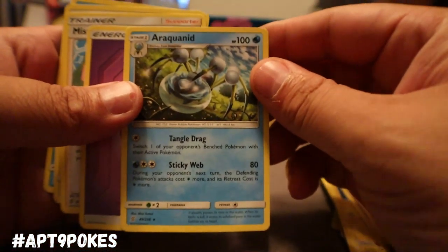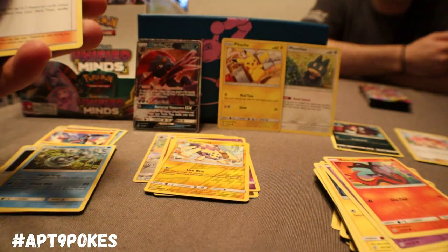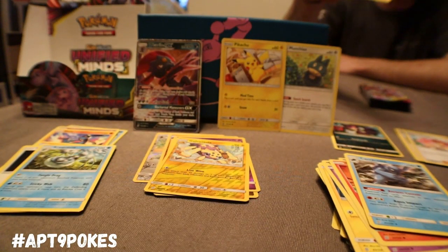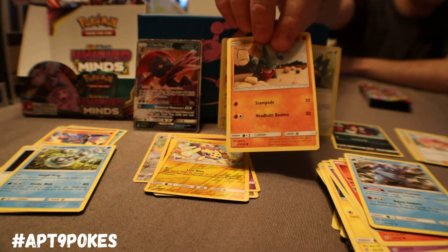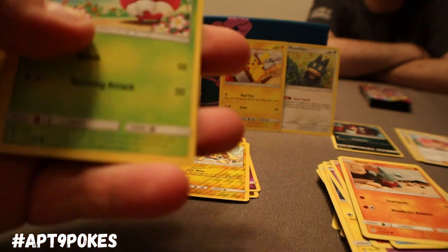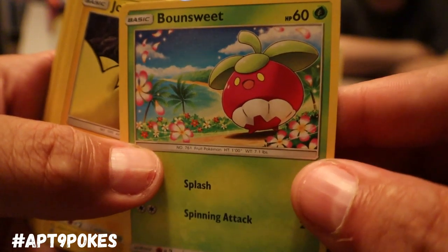We got Arachnid — not that good. We got another Misty's Favor, Sneasel, and a Karrablast. I do like these crocheted Pokemon artworks — it's like somebody built a cool set in the background with clouds and blue sky. Cap's got to show me the ways.